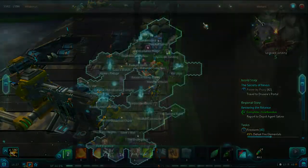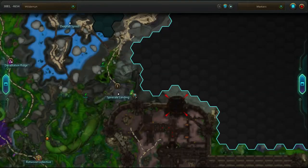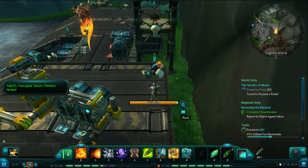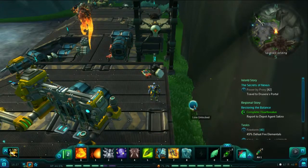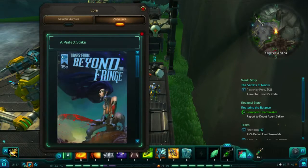Our final page can be located in Spire Veil Landing. It is next to the fire elemental boss that you are required to kill for a quest that comes out of Devastation Ridge. Once you pick it up, you will have all nine pages, and it will unlock A Perfect Strike as well as some fancy cover art. And there it is — very nice.